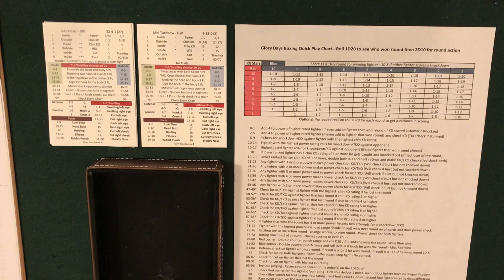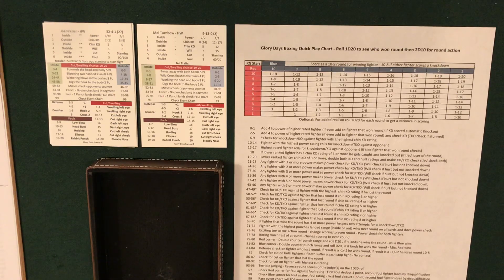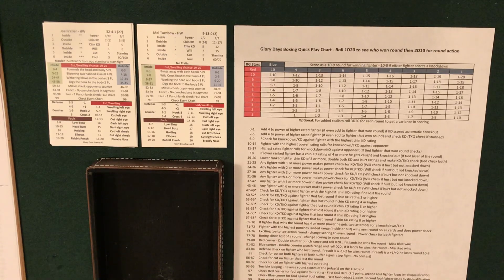We're going to do a total of six quick play fights. In the first four, the common denominator will be Mel Turnbow — a marginal fighter, you could say a tomato can — so he should lose all four. We're fighting him against four fighters of different skill: Joe Frazier, Buster Douglas, Ingemar Johansson, and Leon Spinks. Then we'll do a Douglas-Johansson fight — they're about even — and then a Frazier-Douglas fight, so it'll be interesting.